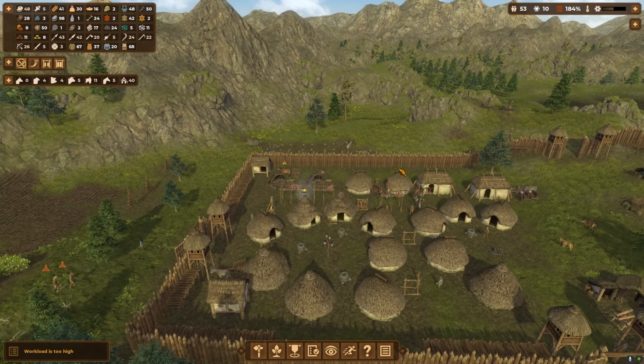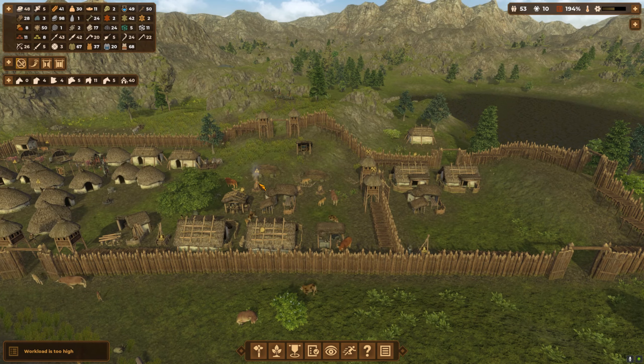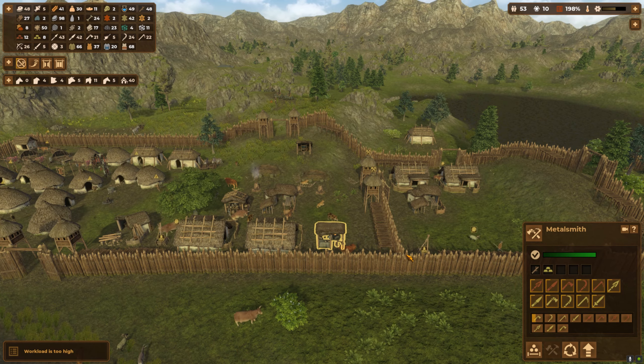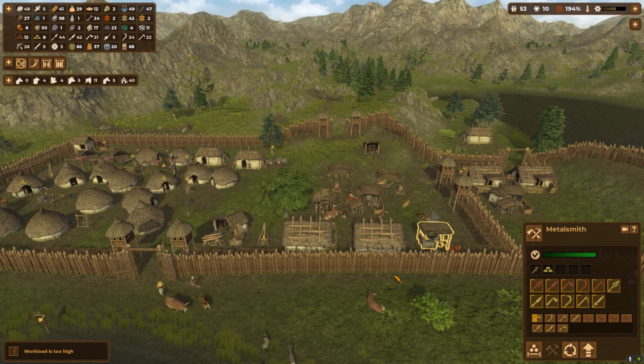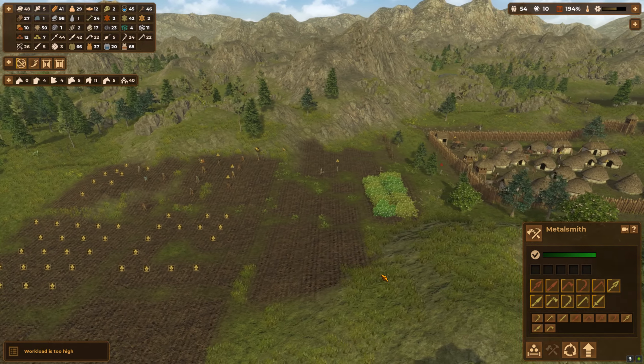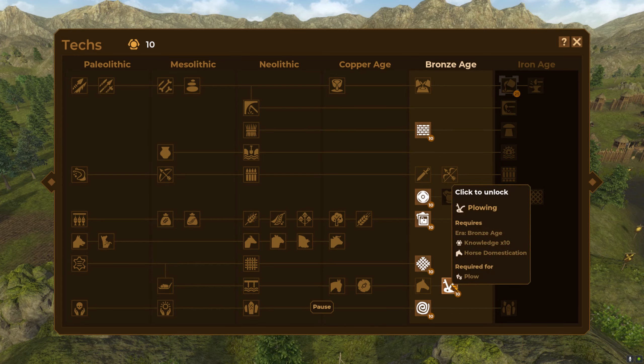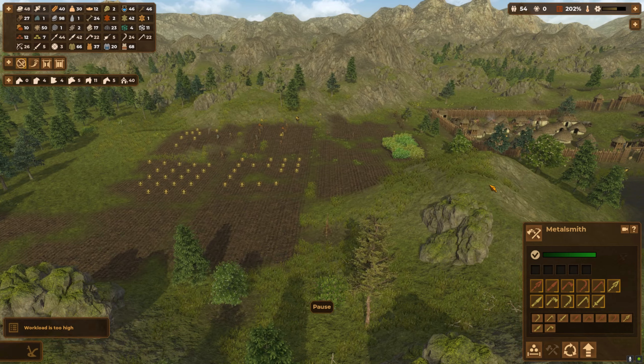I basically took the crafters off making flint stuff to see if we can get the copper and things going. What I may do if there's a shortage is put down another metalsmith, because they're kind of grafting away. But other than that, you're all up to speed — let's get our 10 points. I want the plow!